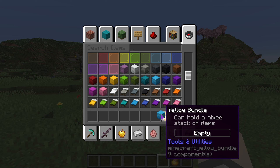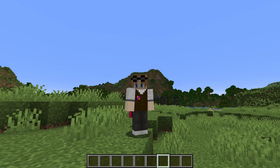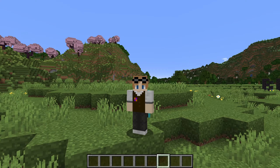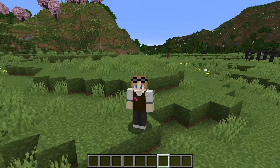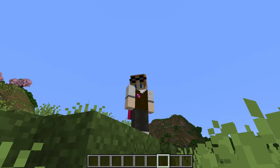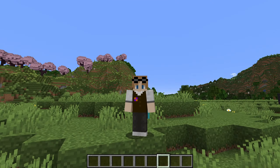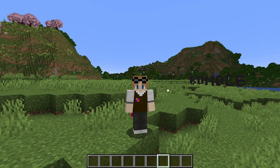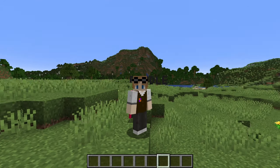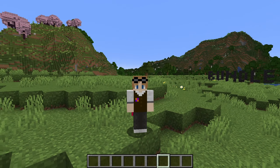You can't put shulkers in with it. Do I believe that bundles fix the inventory problem? No, I will never believe that, because the inventory definitely needs way more of an upgrade than just the bundle. I don't think we need backpacks or anything, but at least give us an upgraded bundle — maybe one that holds a couple stacks of items instead of just one. That would probably be better.